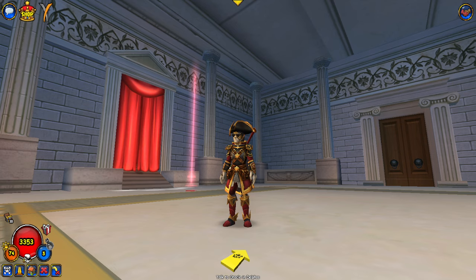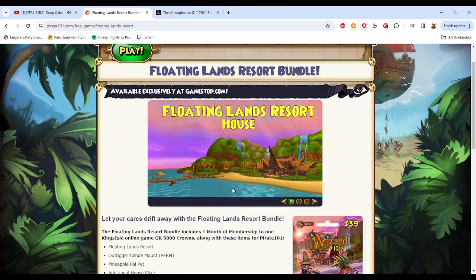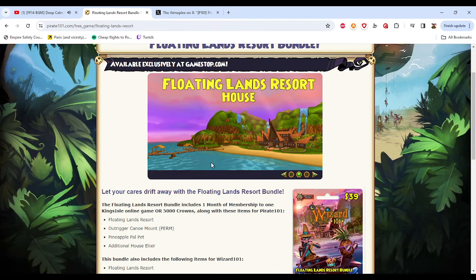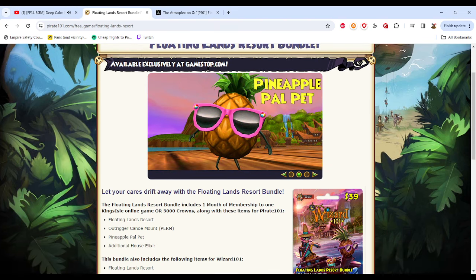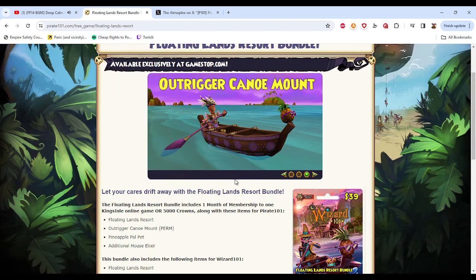We're of course only going to be going over the Pirate 101 contents of it. Let's get right into what is in this new $40 bundle. If you check out the Pirate 101 website, the Floating Lands Resort Bundle just came out today on May 7th, 2024.